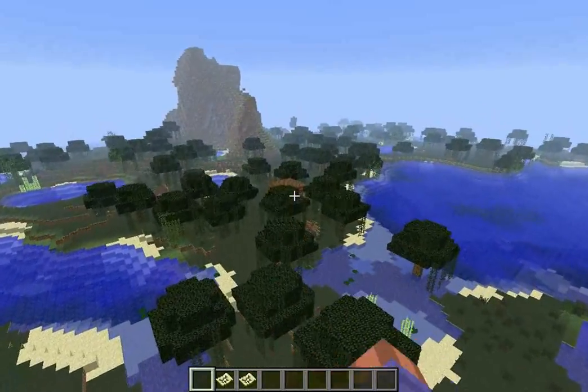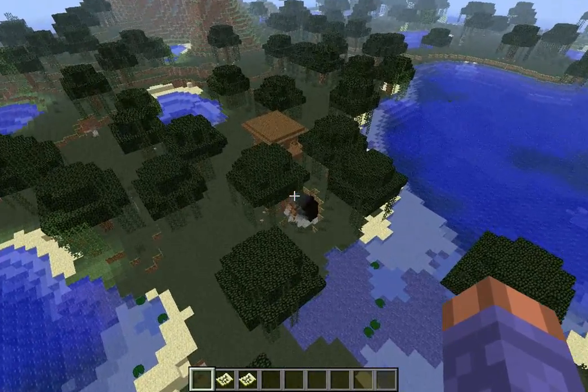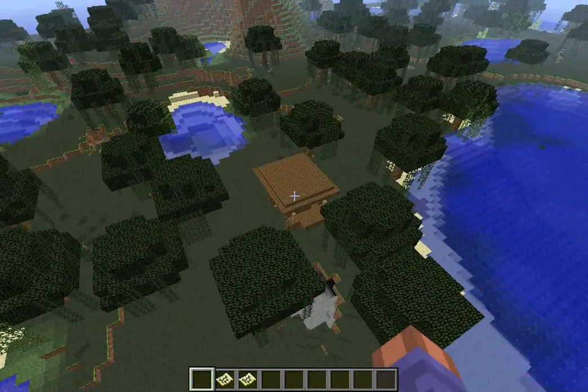You got a witch's hut spawned pretty much right next to the spawn. That stack of glowstone is where I spawned.